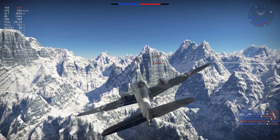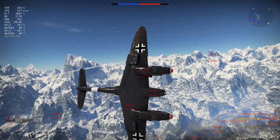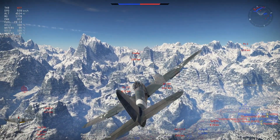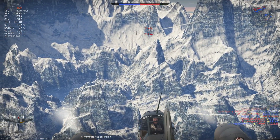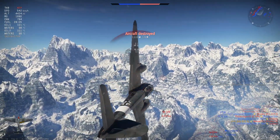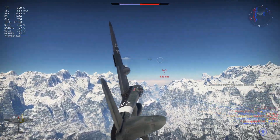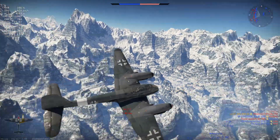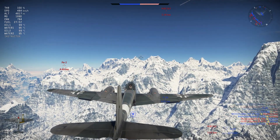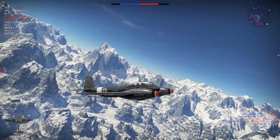Coming down on the B-25J we rip them apart quickly, though our pilot goes red. We come around for a head-on with the Firefly, and here we see the advantage of nose-mounted cannon: an effective range of 1.4 kilometers, whereas the wing-mounted cannon on the Firefly have a much more limited range even at their maximum convergence setting of 800 meters. Head-on engagements can therefore be quite strong in this plane.